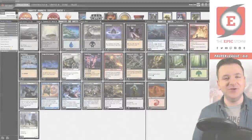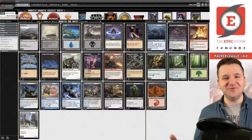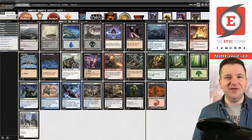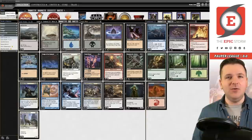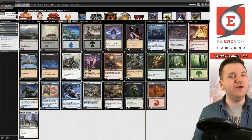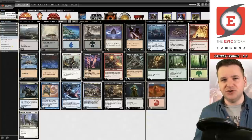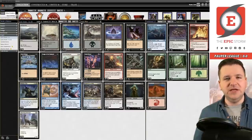Hey there, pauper fans, Brian Cook here. Tonight, as always, we're playing my favorite pauper deck: Cycle Storm. Really excited to play this. I actually uploaded two member-exclusive videos over the last few weeks in the member section of this channel, where I go in depth about why I'm low on Exhum and don't like Flaring Pain at the moment. But for now I'll give you an abridged version — if you want more, definitely become a member. It's only five dollars and you get sweet bonus content.